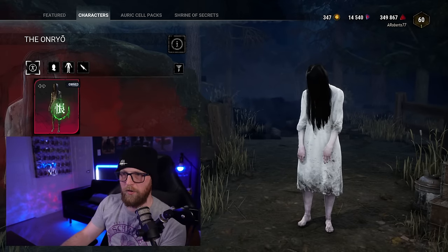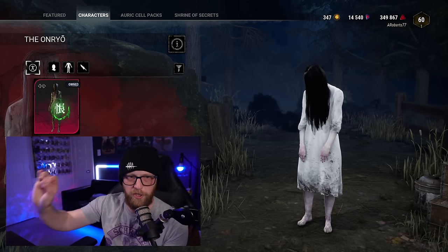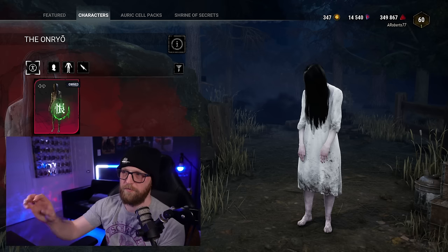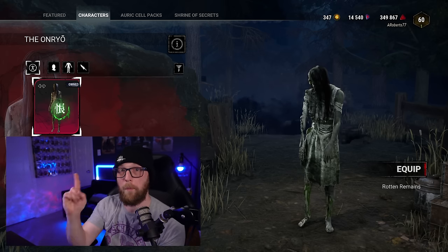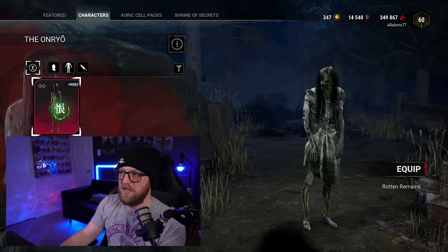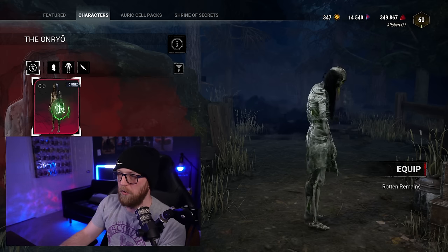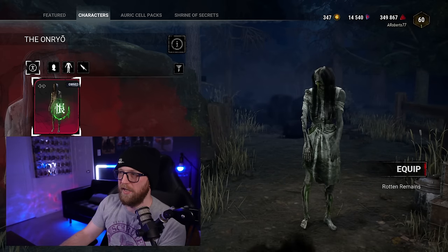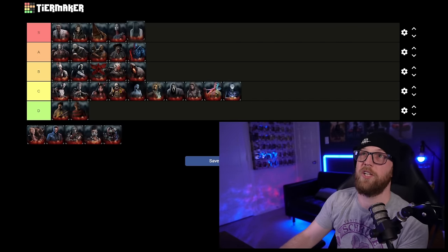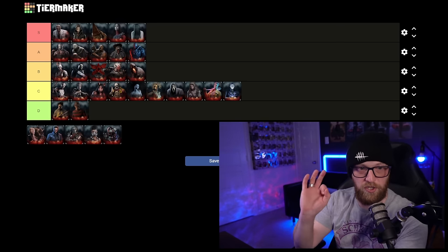Next up we have the Unknown. You have two to choose from — this one is like perfect from the movie, looking at this just creeps me out. They did such a good job, they nailed it. And then this one somehow makes her more scary and more disgusting. How do you make her more terrifying? This is how. Her skins are great. She's another S tier — she's only got two to choose from and somehow found her way into S tier for me.